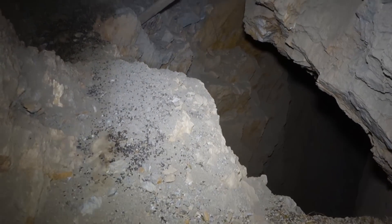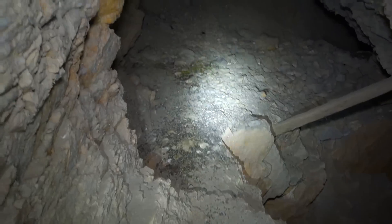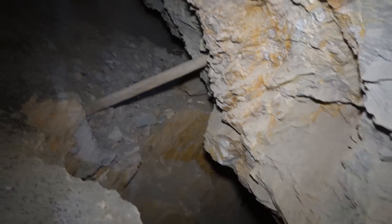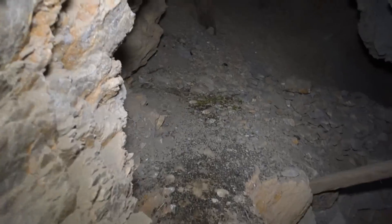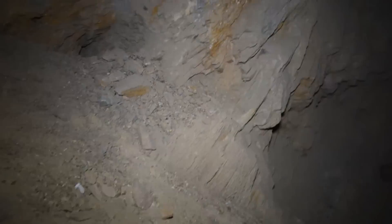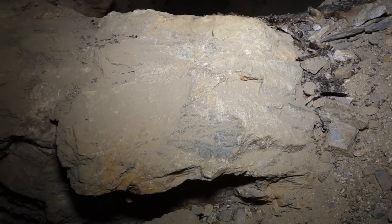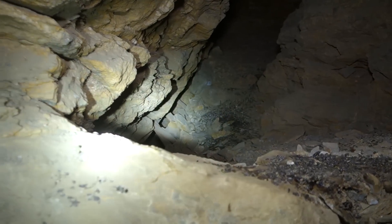We're continuing down this drift. You can see on the right-hand side there's a very deep stope, so we're going to have to cross this ledge carefully. I'm going to toss one of the rope bags down there because we're going to end up down there. There's a drift right that way and it looks like it connects to this stope that's right over here.